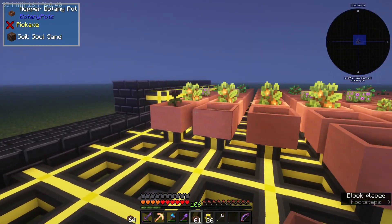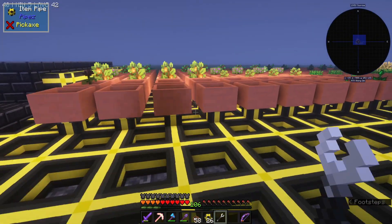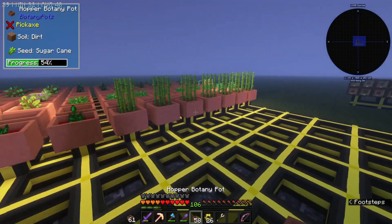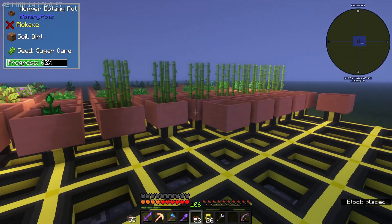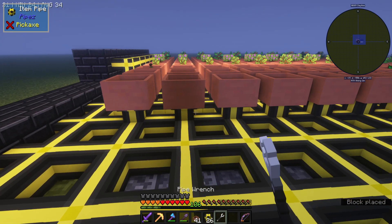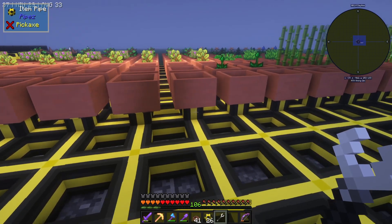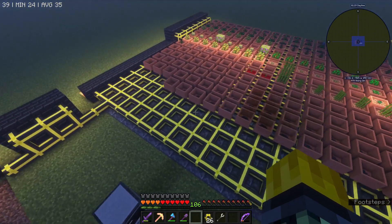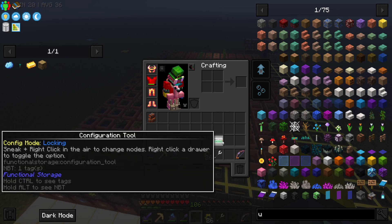Now I can start just placing all these down. The only thing is I do need to click on them so they are output pipes, and that is the most annoying thing because sometimes you can miss them and it's just really annoying. Let's just do one line at a time to make sure we don't miss any, and then we can go back through and click them all. We don't want to get rid of it, we just want it to be an extraction pipe. Even with them 60 we are still over a stack - we are still not quite finished.